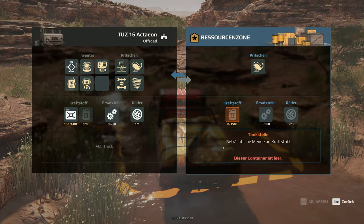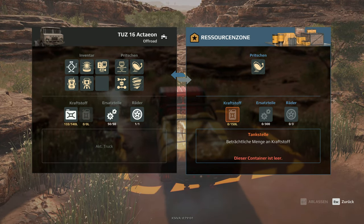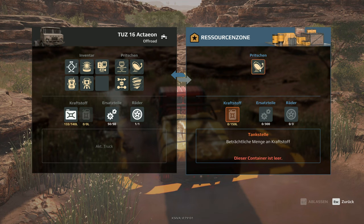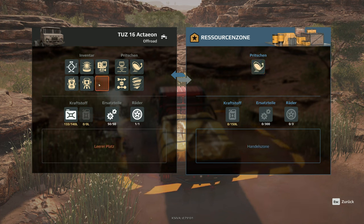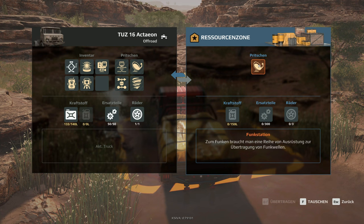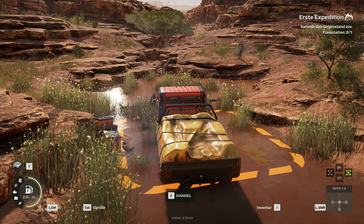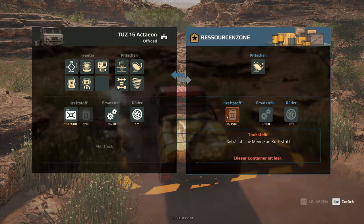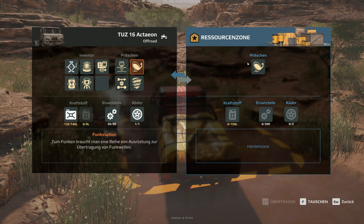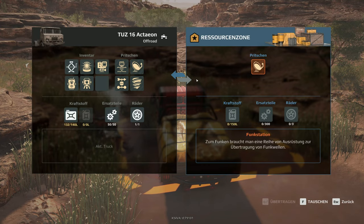Handeln. Dieser Container ist leer. Zum Funken braucht man tauschen – nee, ich will nicht tauschen, ich will das übertragen. Ich habe doch noch einen Platz hier frei. Also, ich habe doch eins davon. Sammle den Gegenstand ein: Funkstation. Warum habe ich den jetzt kostenlos geholt? Damit ich den dann hier einsammeln, also tauschen kann. Funkstation gegen Funkstation.